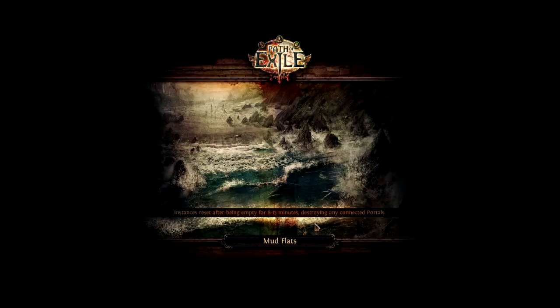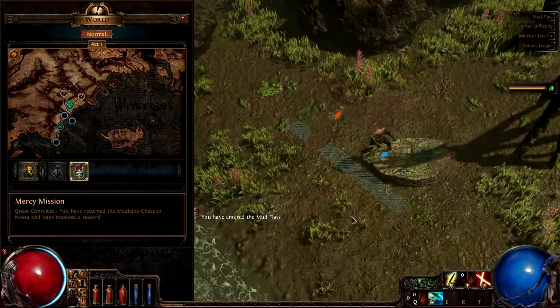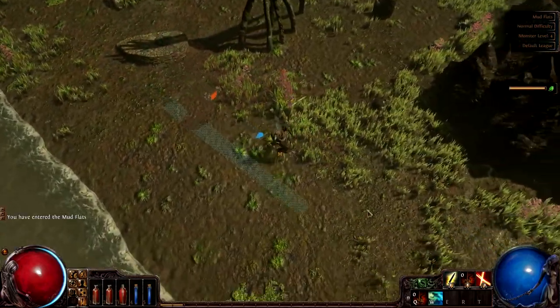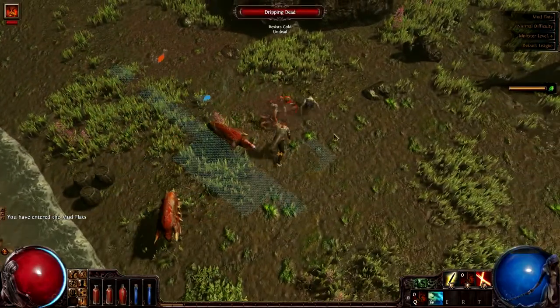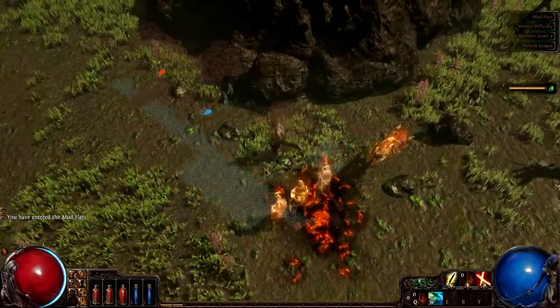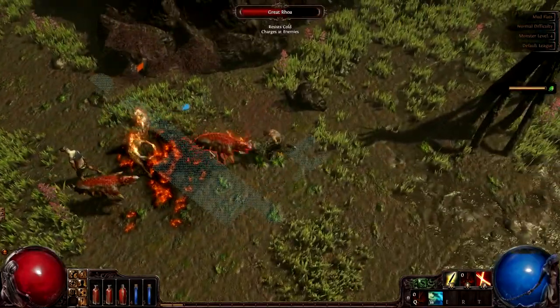To the mudflats we go. This is another one of those areas that's just awesome for us because things don't move too fast — well, things move fast. These roas, I believe they're called — yeah, roas — but there's these guys that just come out of the ground and it's perfect. Look at them, they're killing themselves.